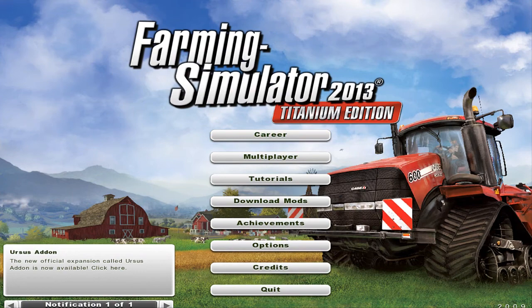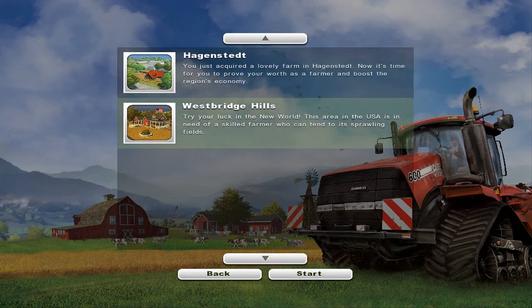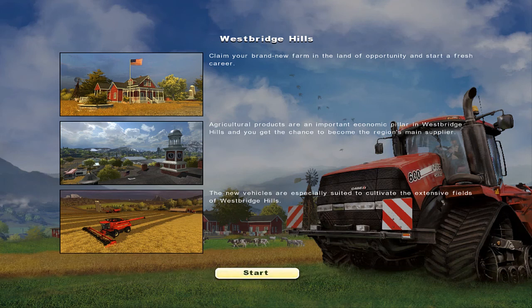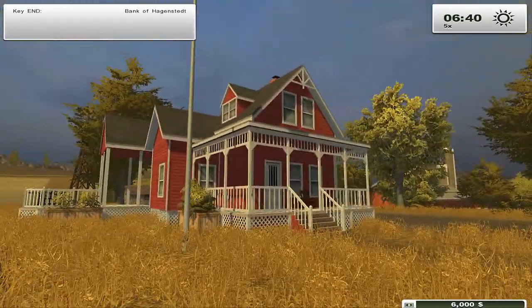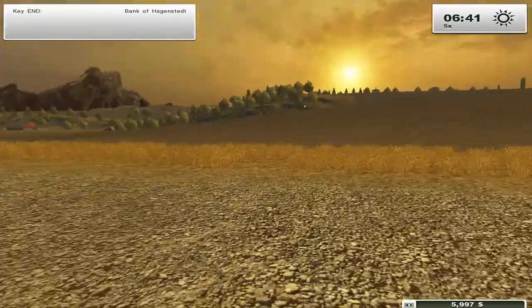Yee-haw, what is up everybody, my name is China sir, welcome to Farming Simulator 2013 Titanium Edition. There was a new DLC coming out for Farming Sim, I just picked it up and we're going back to America — like 1930s America. I'm starting off this game called Westbridge Hills. Oh my god, this looks absolutely amazing — we're in America! This is my very first time playing the DLC, this looks crazy.